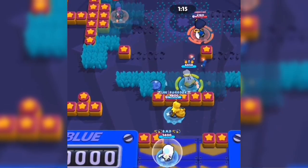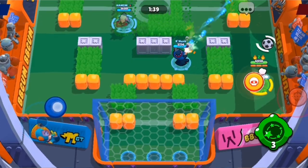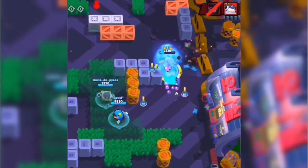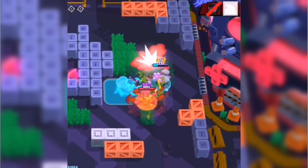Spot prediction is a bit more complex. It's essentially supering towards an enemy you cannot currently see. You should only do this if you know where your enemy is going to be — you don't want to super into an empty bush wasting your super, and you also don't want to super blindly into a Shelly. Assuming you know who you're up against, getting spot prediction correct can be very beneficial.